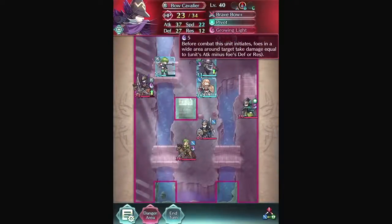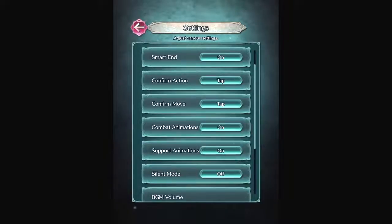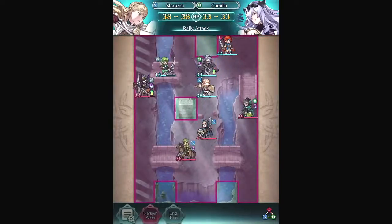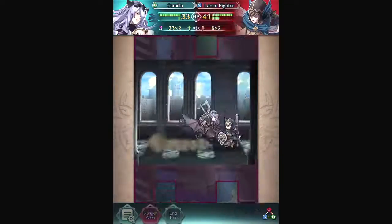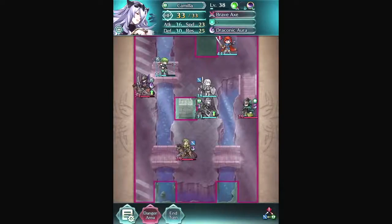Let's see what skill he has — Growing Light. Those are the active skills. I didn't have combat animations on before, but you can turn them on or off. Let's turn them all on. Camilla can almost take that guy out, so let's support her to give extra attack. With her brave weapon she can attack twice. She was unhurt and used her normal animation — her special skill wasn't ready, so no flashy animation there.